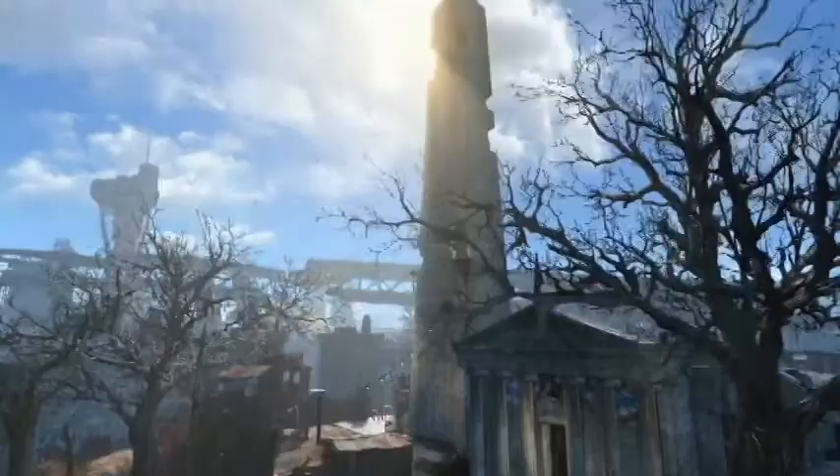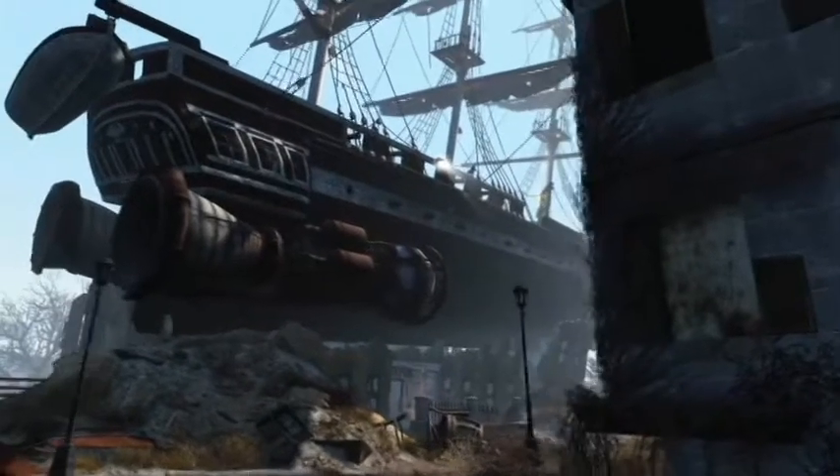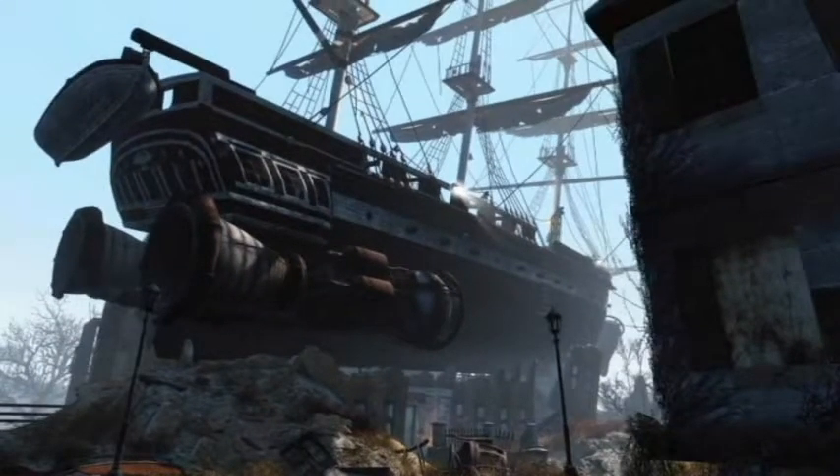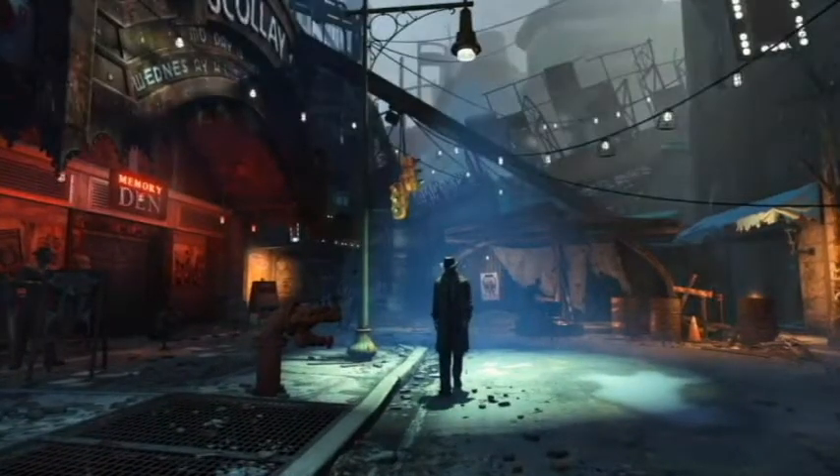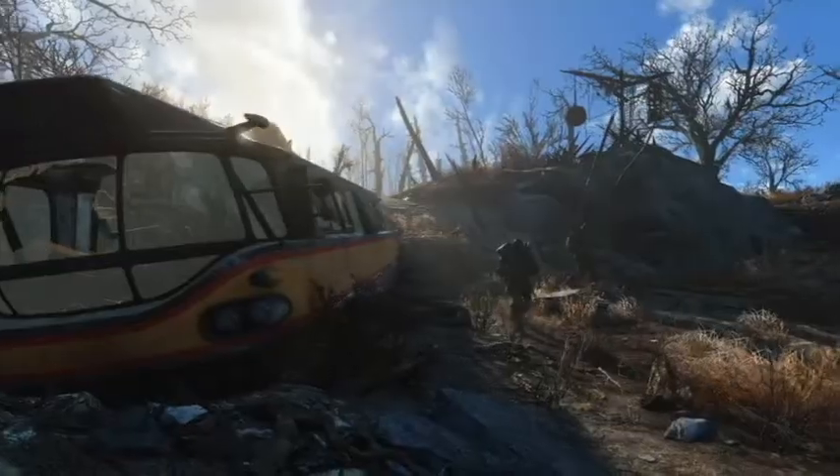Here we can see the first sign of Boston — this is the Bunker Hill Monument. And here we can see there's a pirate ship with rocks on it, so that's a thing in this game. Then here we can see a mysterious stranger in front of Scali Square, another identifier that Fallout 4 is taking place in Boston.